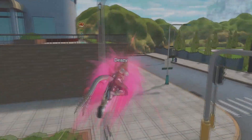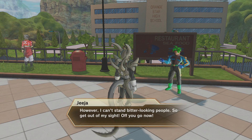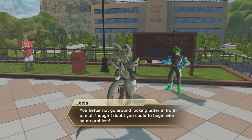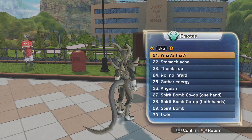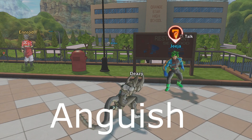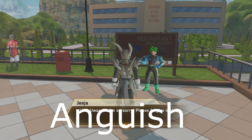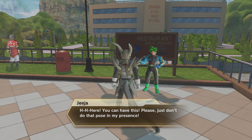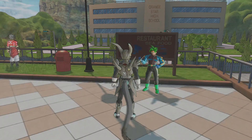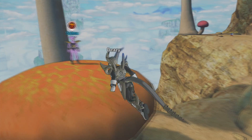Next up, we're gonna go to the Business District. Go up to this character named Jija — he doesn't give an emote, he actually gives you an item. You have to do the Anguish emote in front of him; you scare him and he gives you that item. Also note that some of these characters won't be available unless you finish a certain part of the story — like the Cell Saga or the Android Saga. So if they don't show up, you probably have to finish part of the story first.